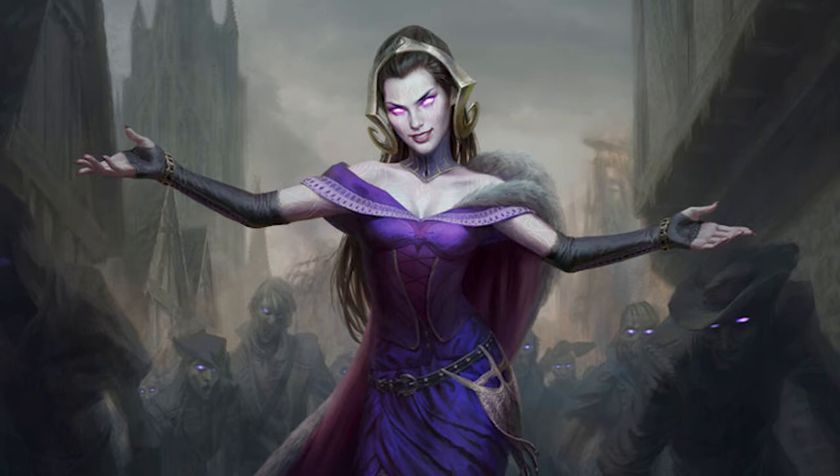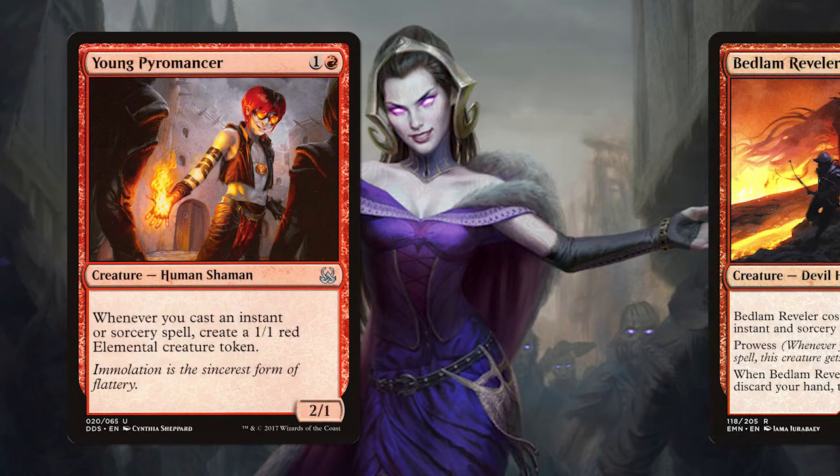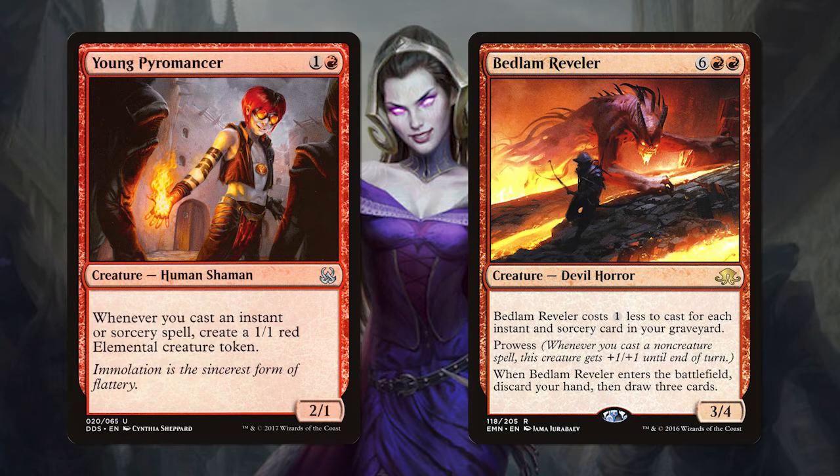There is some room for you to change up the deck and make it your own, but this list seems to be a great starting point for anybody looking to build this deck. Playsets of Young Pyromancer and Bedlam Reveler give you the only real threats you need to win the game. Pyromancer generates tons of extra value and can be thrown out early to help you go wide and kill your opponent with your 1/1 elementals.